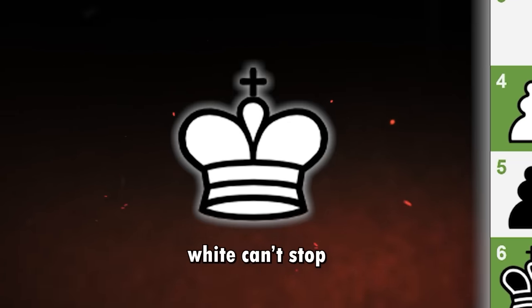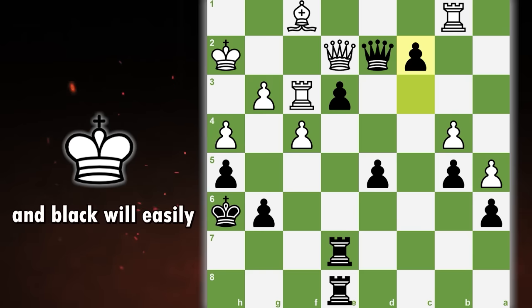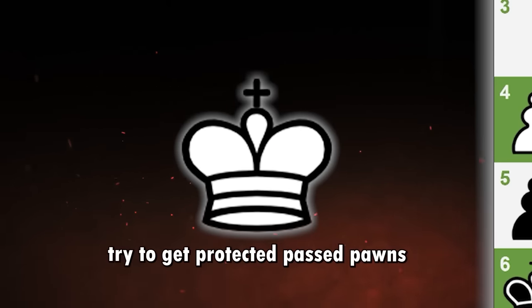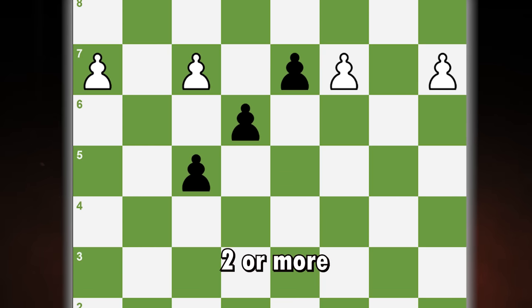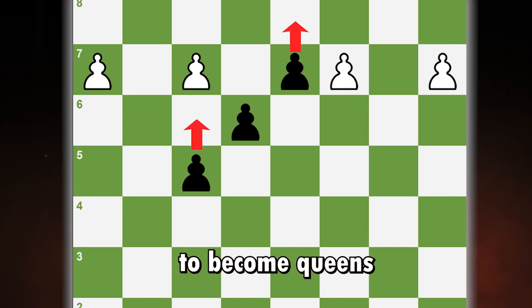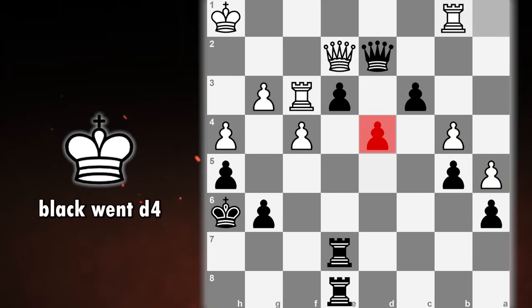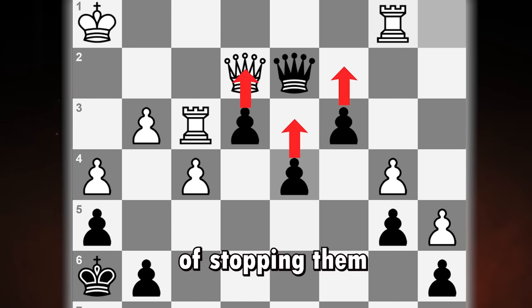As you can see, white can't stop both of these pawns, so he will have to start giving up pieces and black will easily win the game. Pro tip: try to get protected passed pawns. These are connected passed pawns — two or more going together to become queens. Imagine here instead of going c2, black went d4. Those are now three connected passed pawns and white has no chance of stopping them.